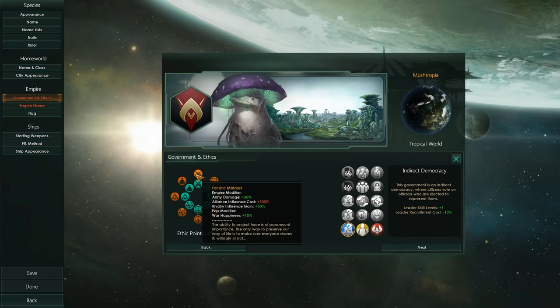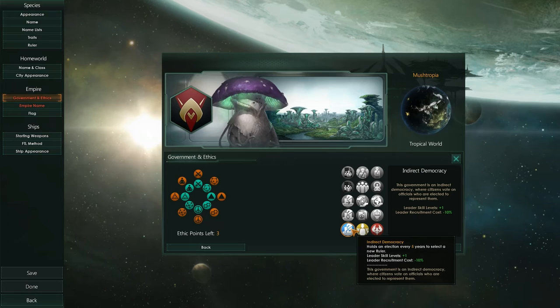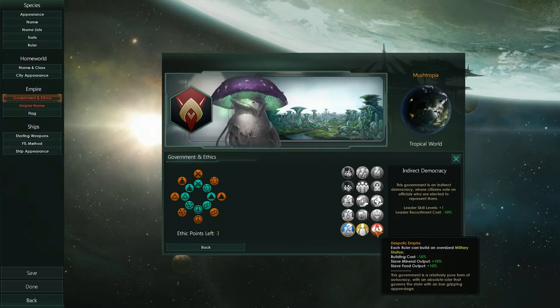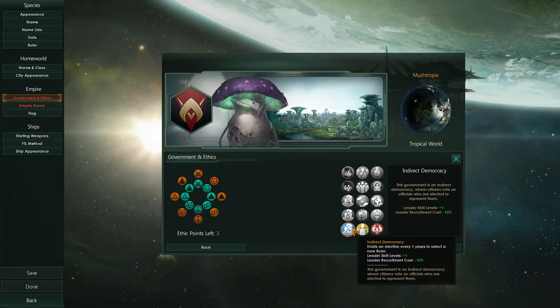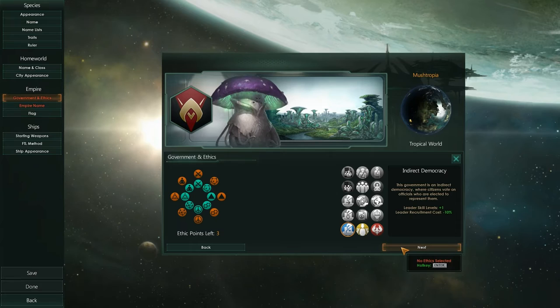I don't know everything about this game, so anything you guys want to explain to me would be great. I'm just going to go through at my own pace. We can choose from Indirect Democracy, a Plutocratic Oligarchy, or a Despotic Empire — each ruler can build an oversized military station. I'm not sure if I want to be too militaristic because I don't really know how combat works yet. Indirect Democracy gives us leader skill levels plus one and leader recruitment cost minus ten.